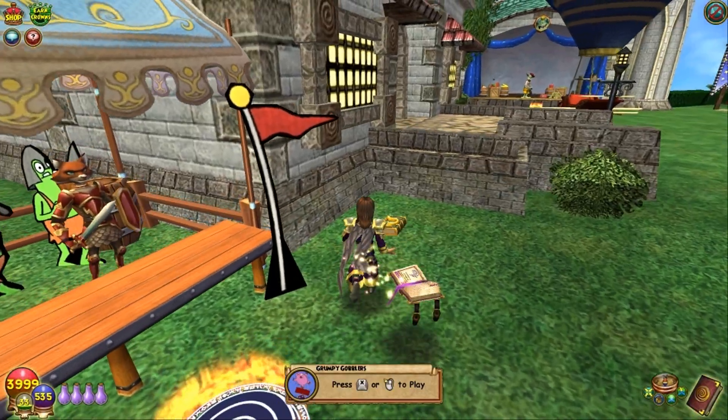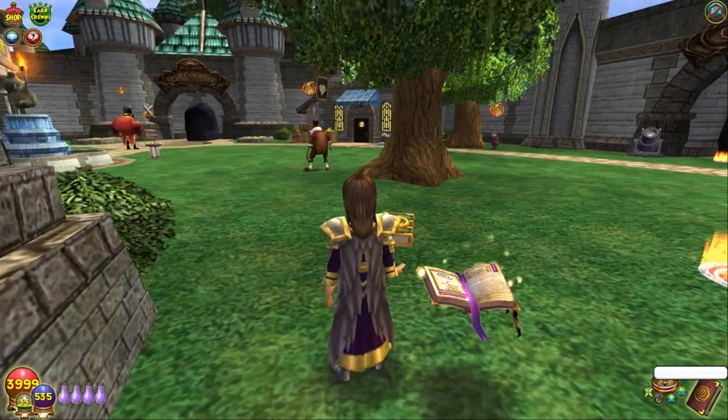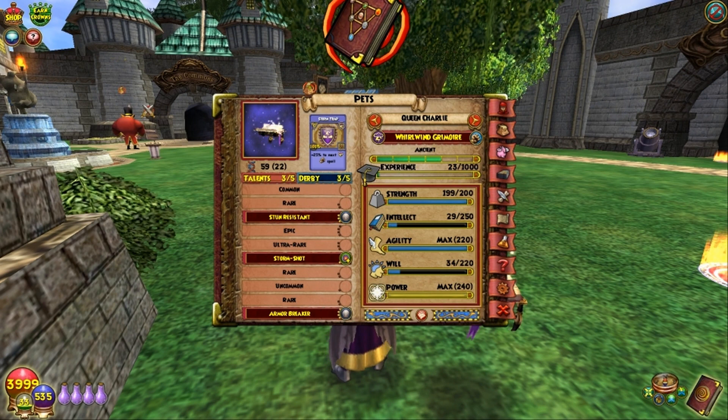Let's come over here to the overview area and see what he's got all together now. He picked up that epic, which is awesome. He's got Pierce, and accuracy, and Stun Resist. This is flat turning into a lower level PVP pet, straight up. I'm thinking if it gets any better than this, it's locked in as a PVP pet. Nice — that's what he's got for this time.